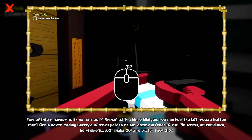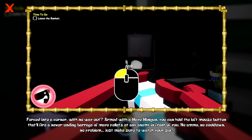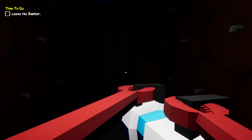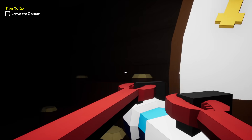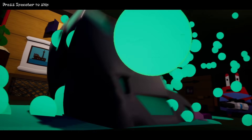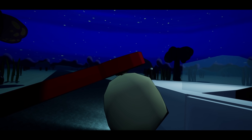Leave the anchor. Forced into a corner with no way out — armed with a mayo minigun. You can hold the left mouse button, that'll fire a never-ending barrage of mayo pellets at any enemy in front of you. No ammo, no cool down, no problem — just make sure to watch your six. I have infinite ammo — that doesn't sound too bad! It is dark. I have infinite — go up, be careful. It said watch my six so I got to be careful. I'm just going to start blasting. Oh no, there she is — what? How many shots does she take? I got her. Why did we just do that to our own daughter? Oh, imagine death by mayo.